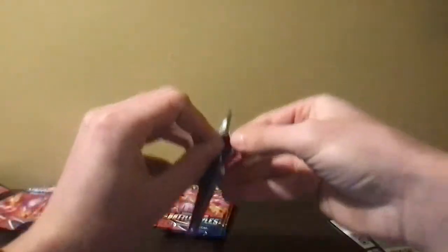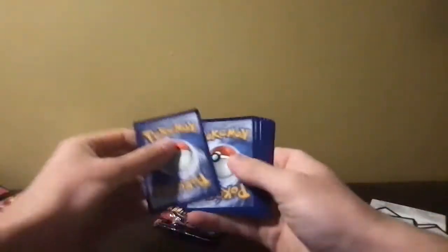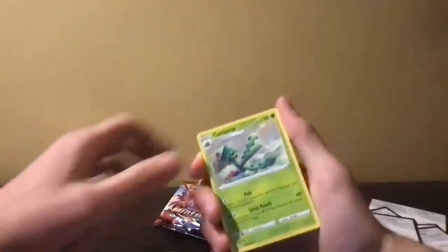Need more Hidden Fates, man. Come on. Steel, Grass — Cacturne, Level Ball, Energy, Salandit, Bellsprout, Minccino, Yamper, Glameow, Cubone. Oh my god, Battle Styles is getting brutal. I liked Battle Styles before but now it's starting to suck ass really badly. What the hell is this?